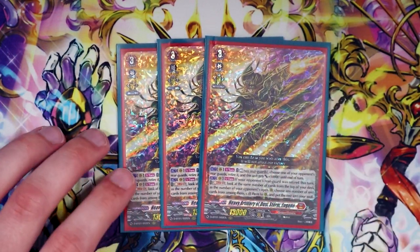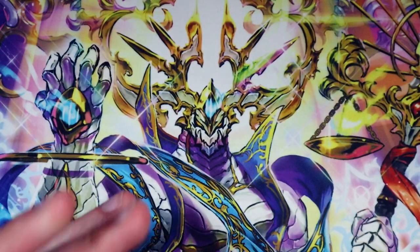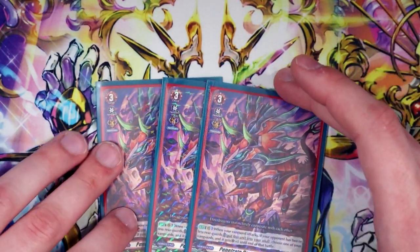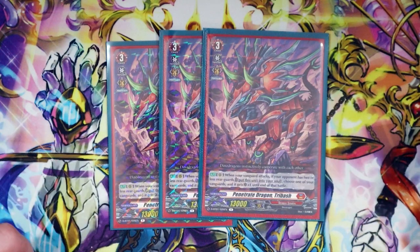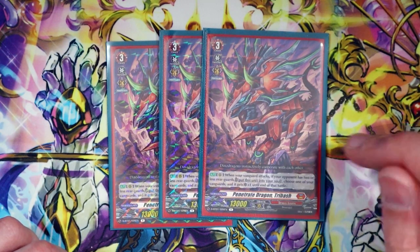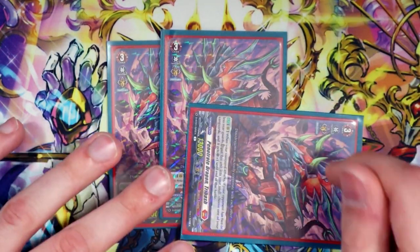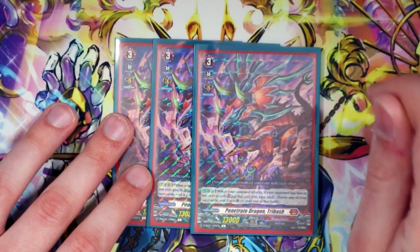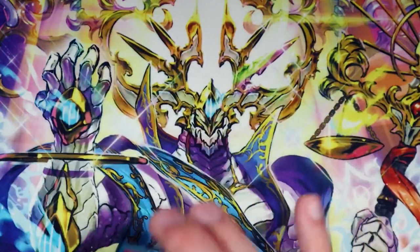Going on to the main deck starting with grade threes: we've got three more copies of Eugene for the persona ride. Next up, Dinosaur Penetrate Dragon Try Bash. Try Bash's skill is when your vanguard attacks, if your opponent has two or less rearguards, you put this into your soul and choose one of your vanguards — it gets an additional crit. So you can rest Try Bash from Eugene's skill, then when Eugene attacks you move it to soul giving Eugene an extra crit. Try Bash is a really great card — and it's a dinosaur.